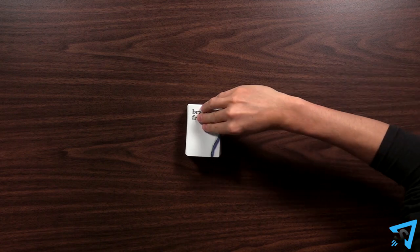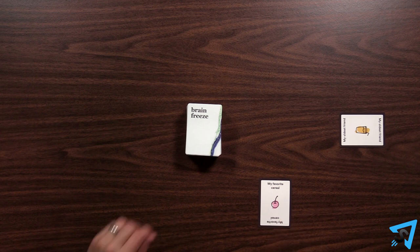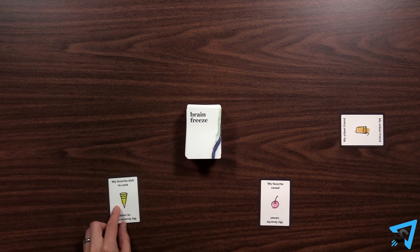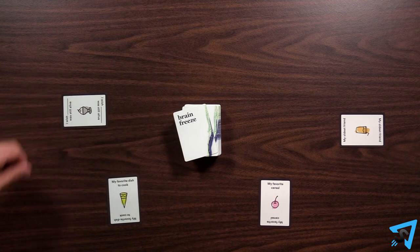On your turn, flip over the top card of the deck to a face-up pile in front of you. Be sure to flip the card in a way that everyone can see it at the same time. After this, the next player goes.